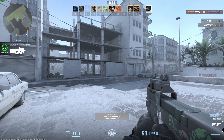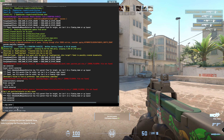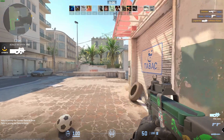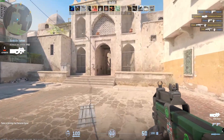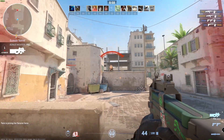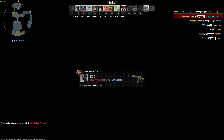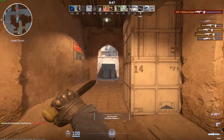Next, type in r_csgo_water — it's set to true by default — and change it to false, then hit enter. This gives you a bit of an FPS boost because on the Ancient map there are a lot of water textures that constantly update. Setting it to false makes the water look still, which reduces lag.